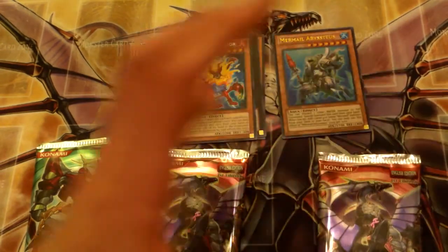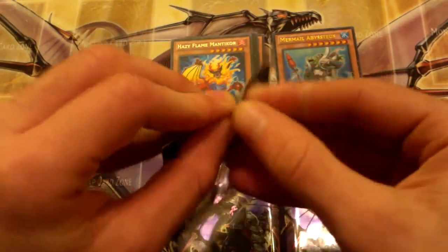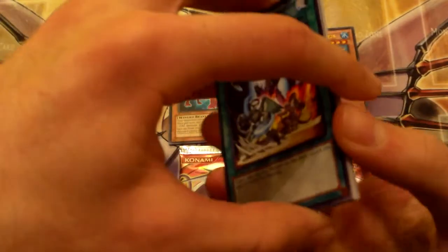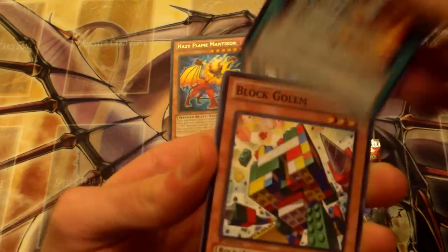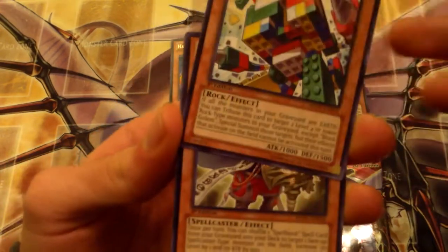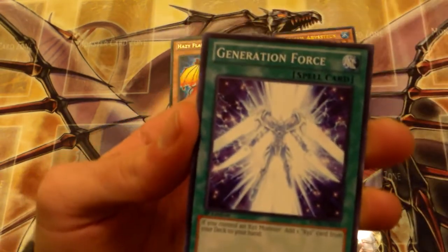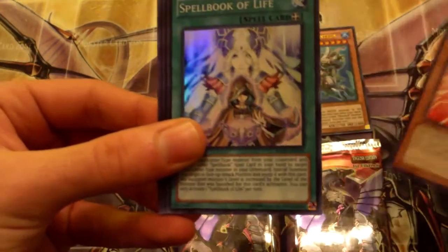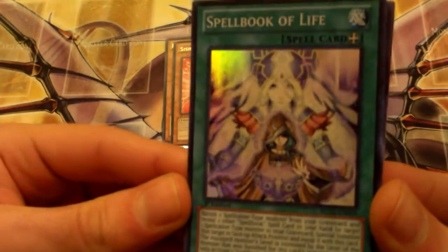Come on, High Priestess — I would go crazy, I will scream and all my apartment neighbors will hear me! We got a Bock, Strength of Prophecy, oh Generation Force — just under. Spellbook of Life — it is a holo nonetheless. I don't play Spellbooks but it's a holo super rare and we will take it because we like holos.